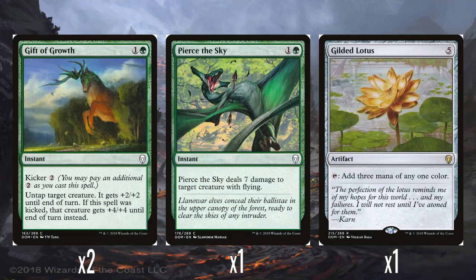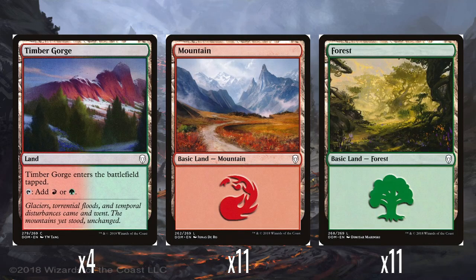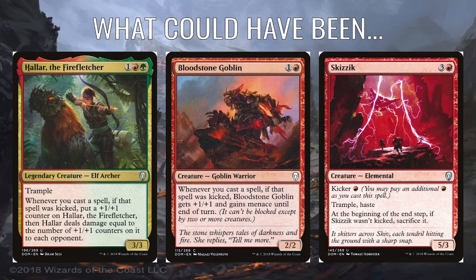The lone artifact in the deck is Gilded Lotus. Five mana artifact that taps to give you 3 mana of any colour, which obviously really helps pay those big kicker costs. You've got to ramp up into it, but then if you get it like on turn 5, potentially next turn you have 6 mana and then you've got like 9 mana open — that's pretty huge ramp. So yeah, this is a nice inclusion. The land package is four Timber Gorges (red-green tap lands), 11 mountains, and 11 forests.